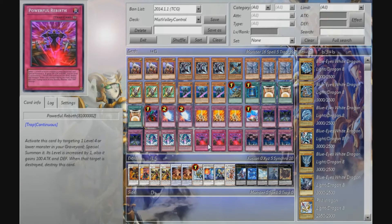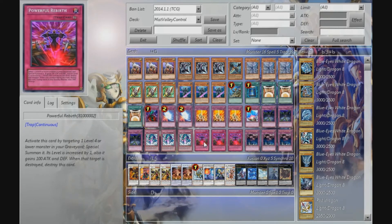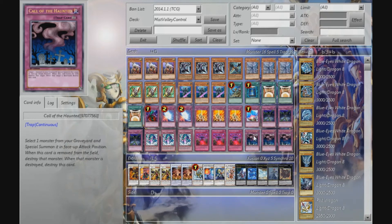Triple Ninjutsu Art of Transformation for the Hanzos. Triple Powerful Rebirth — this is the card I was talking about before. It has nice synergy with the Mist Valley Falcon or the Blizzard Falcon, and in general this card is really busted. Konami once again did something wrong with this card, because it doesn't really care whether it gets destroyed or even leaves the field — the monster that was special summoned by this card gets to stay on the field. So you can generate a lot of advantage with it. And Triple Call of the Haunted to abuse it, just like the rest of the continuous trap cards.